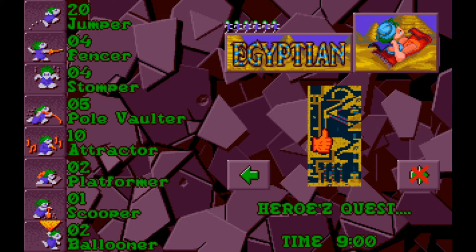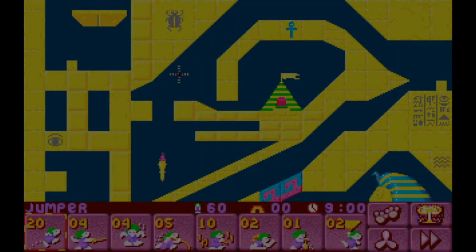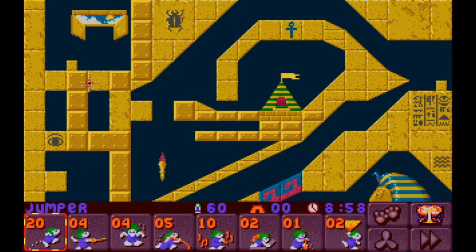We've got jumpers, fencers, stompers, polevaulters, attractors - lots of different stuff. Let's look at the level first.